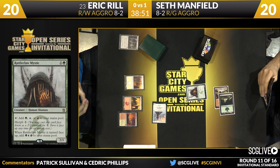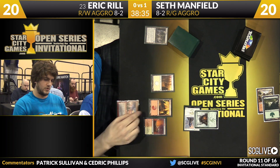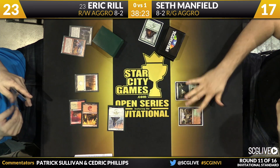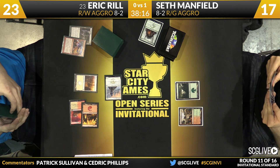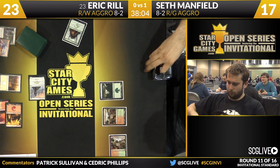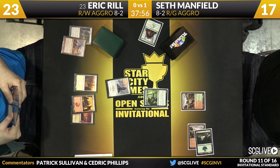Seth's deck is definitely more powerful. If he's able to get through the first couple of turns, he's just going to have more hits than Eric does. There aren't that many spells that just blow Seth out — he'll trade one-for-one with something, but it won't be no trade at all. There's an Elvish Mystic and a passing of the turn — Seth's mana looks to be just fine. Seeker comes on in; Seth will take two. There's a Plains, another Seeker. Pass the turn.